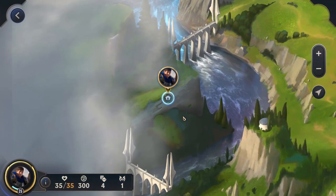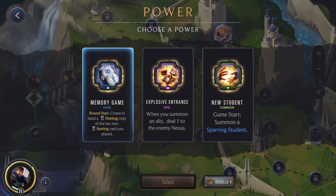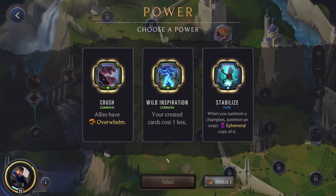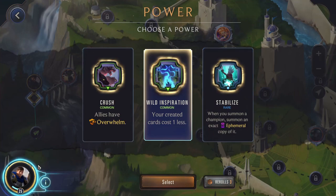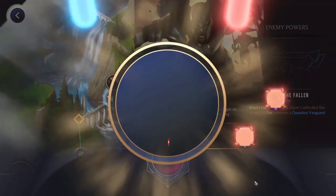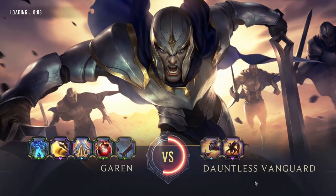Garen is running with the Stalker's Blade and Gatebreaker for that immediate level up. And since he's level 25, we also threw on Overwhelm. We don't summon too many units, so Explosive Entry isn't really going to be the best. Allies having Overwhelm, Created Cards costing 1 less, and Stabilize — because Stabilize isn't bad since Garen is going to be hitting 2 units. Getting our Created Cards costing 1 less will be very nice. That will help with our single combats quite a lot, cutting that price in half — making it go from 2 to 1 mana.